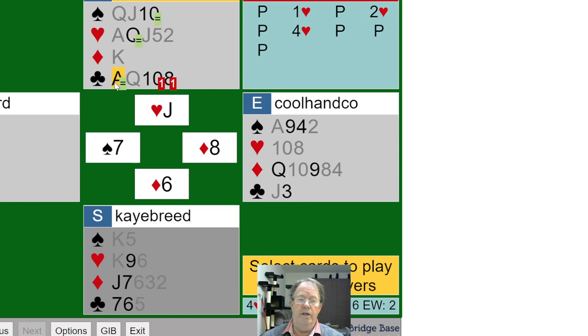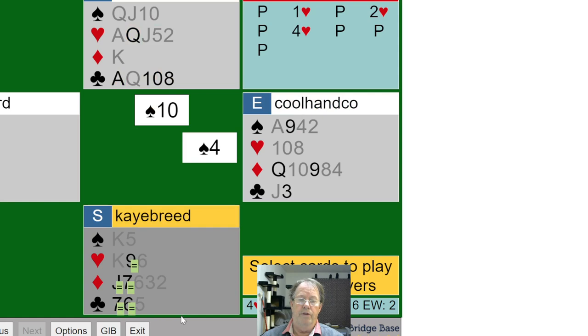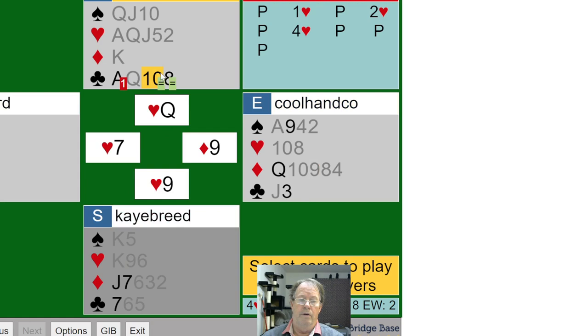I've got one, two, three tricks and I need one more. Let's play this. What do I do — cross-ruff? No. Get rid of a club. Now what do I do here — not easy, not easy by any means. So I have to end-play west in clubs. How would you know to do that? That's just very advanced, so let's not do that.